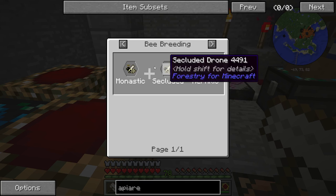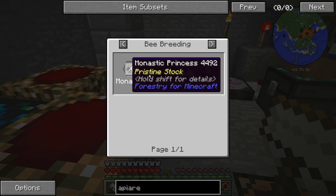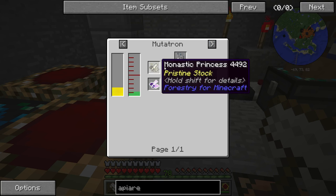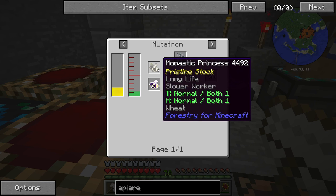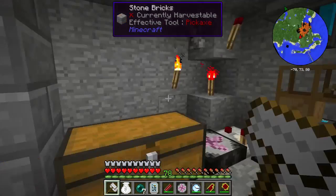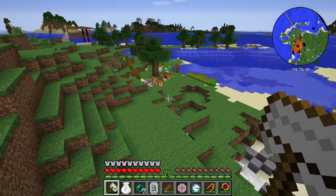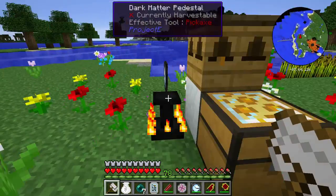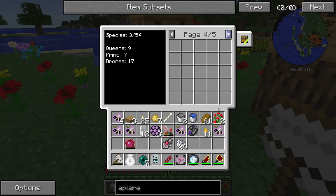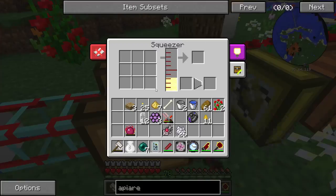If I want to get some of those, let's just go for monastic. How can I get a monastic princess? I can't find it. Secluded seems to need monastic — but where is monastic? I'm not really sure about this whole bees thing yet, guys. I'm having such a hard time right now. I've got some frame rate lag, so I'm sorry if you're noticing that in the final video. I'm just going to put all these ender bees on the last page since I can never use them.